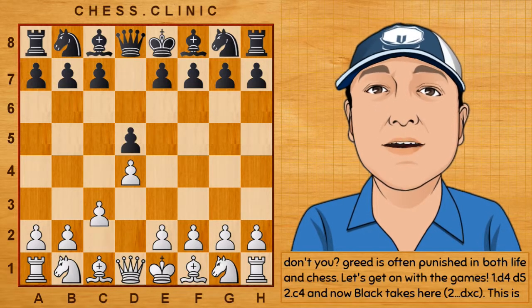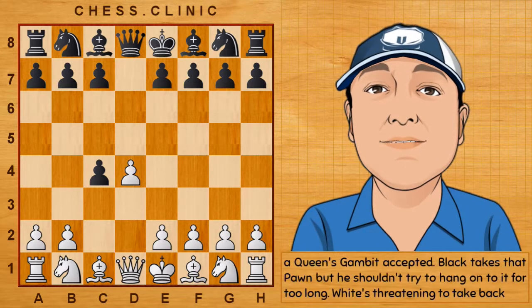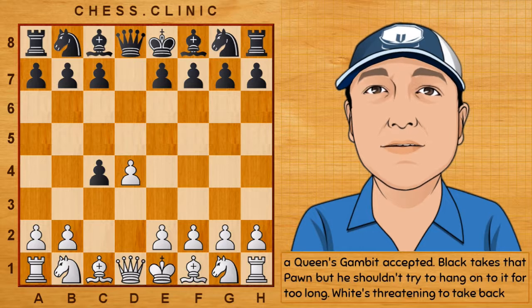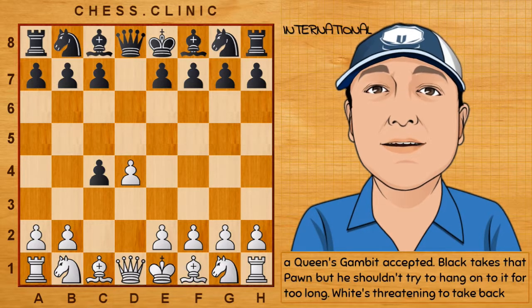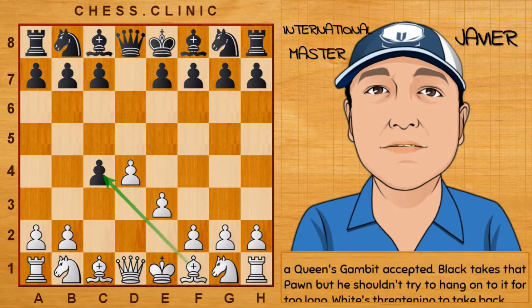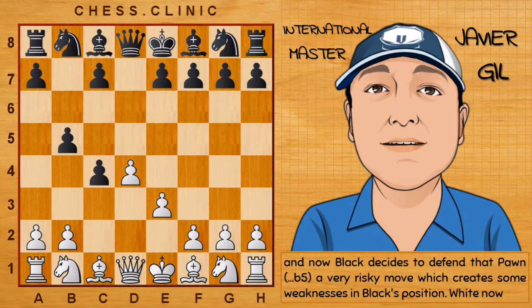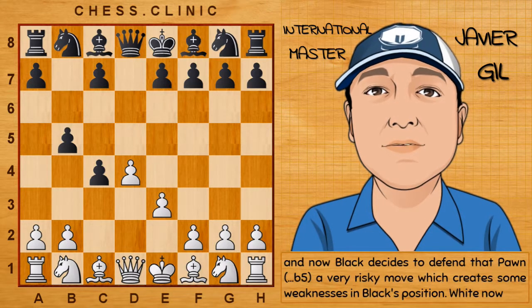d4, d5, c4 — and now Black takes here. This is a Queen's Gambit Accepted. Black takes that pawn but he shouldn't try to hang on to it for too long. White's threatening to take back and now Black decides to defend that pawn — a very risky move that creates some weaknesses in Black's position.